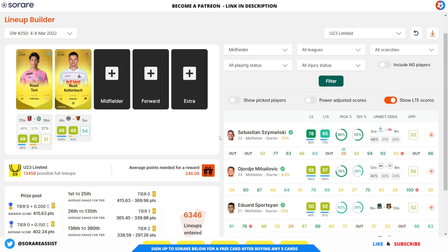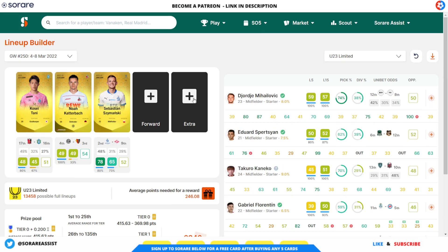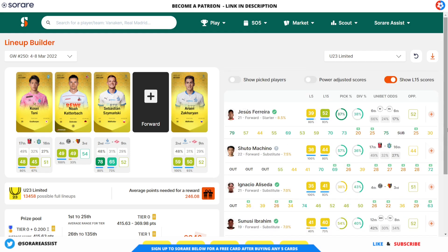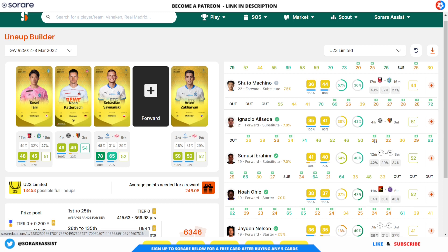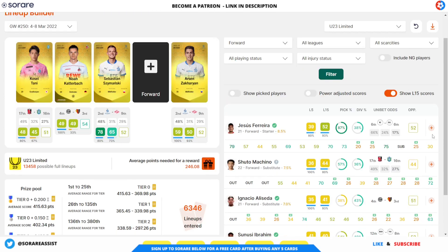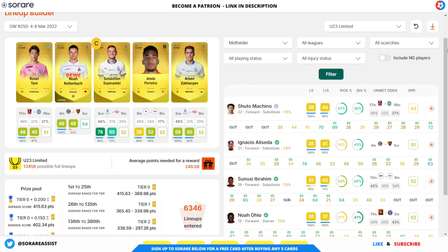In midfield, I'm going to go with Szymanski — as long as the situation in Russia doesn't intensify. In the extra slot, I'm going with Zachary Annas. For the forward, the options are Jesus Ferreira or Maschino — but Maschino has been coming on as a sub, and Alas Cedar has also been a substitute. Ohio's been starting but not scoring, and Nelson has a difficult fixture. So I'm going with Jesus Ferreira up front. In terms of the captain, I'm going with Szymanski. Saving that team.